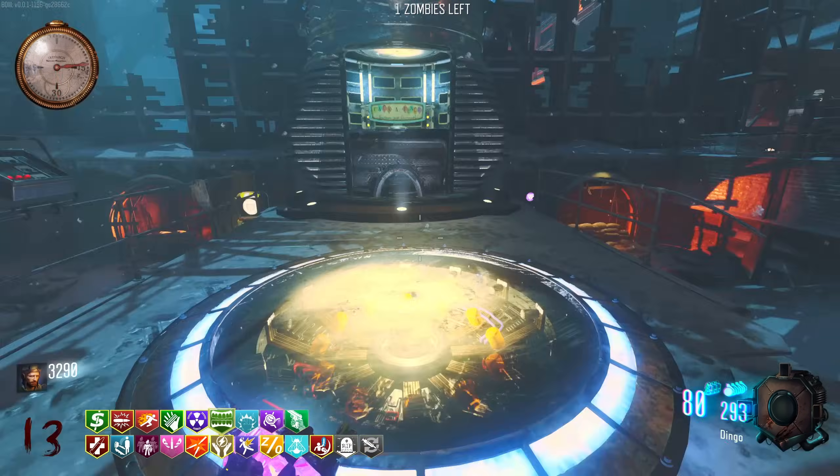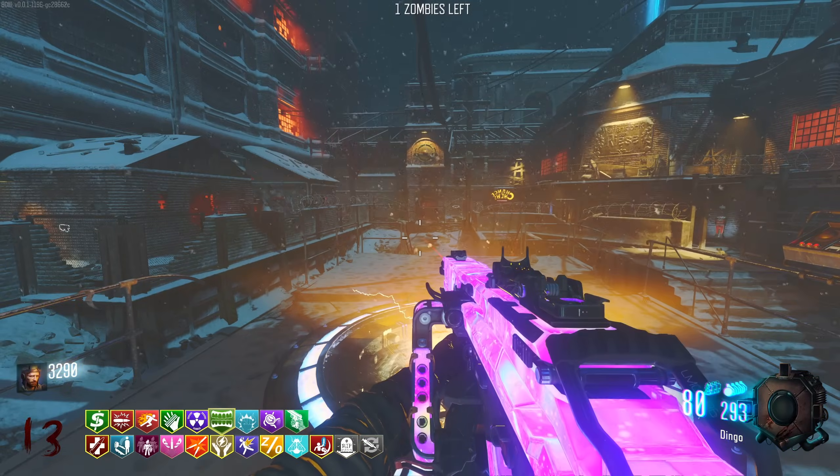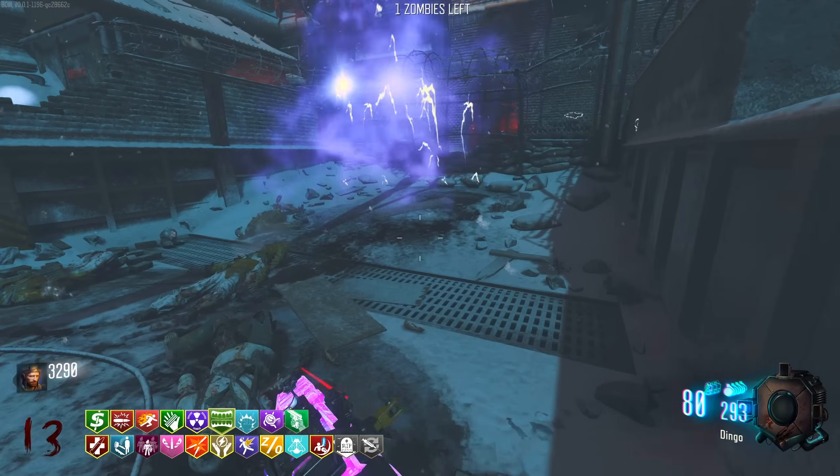Last teleporter - here we go, now it's completely linked. So we've got Pack-a-Punch open, but what I'm going to do is use the monkey bombs to do the little Easter egg.